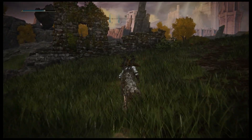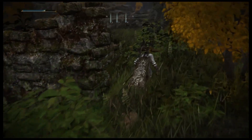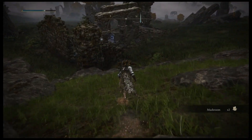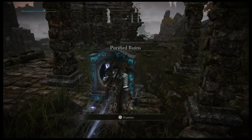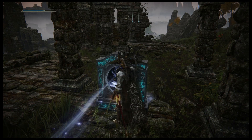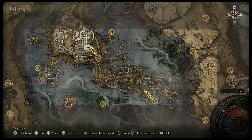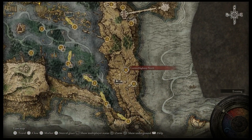One thing to note with the Ruins - there's a teleporter over here. I can't remember which structure exactly, I think it's the structure just down here. This teleporter, I believe... let's just test it. I think it leads to the Raya Lucaria Gate. Yeah, I was right - it's the Raya Lucaria Gate. So if you want to get there fast and not fight all the guys, you can take that path.